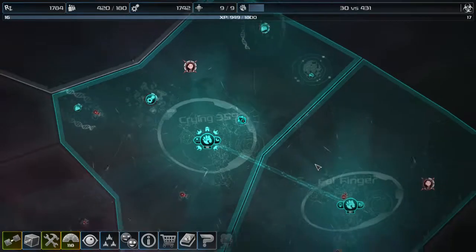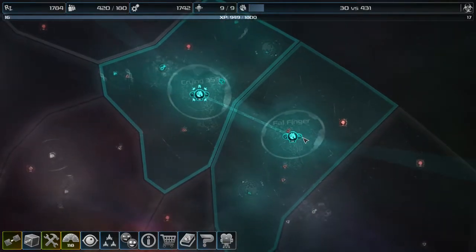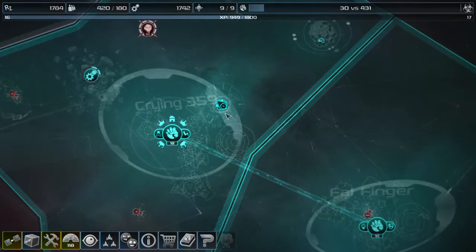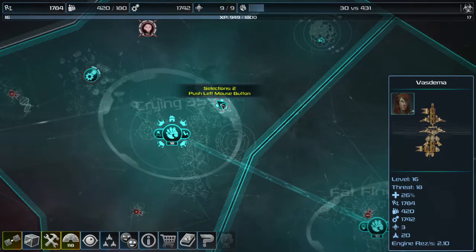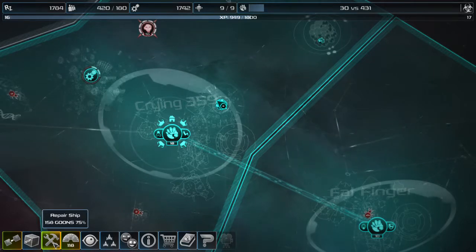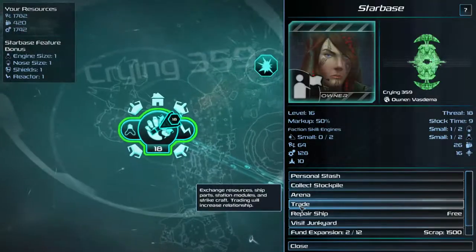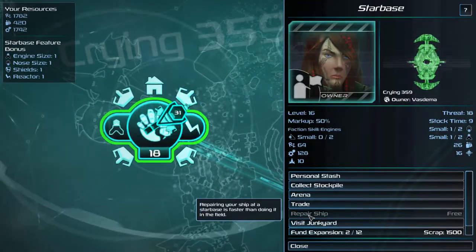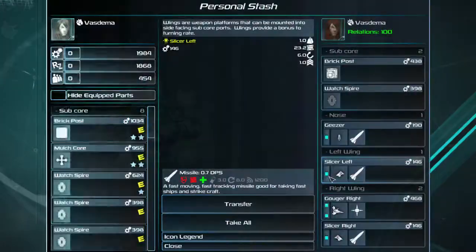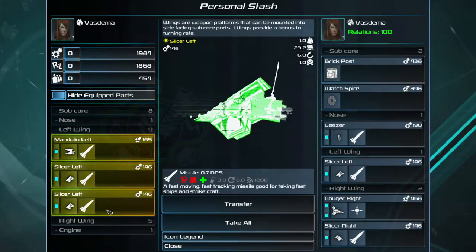Last time around, we took over another territory, Fat Finger, and we did a bit of recruiting so that we had somebody to run the territory. This time, we've got to do a little bit of housekeeping. First up, I'm yet again damaged — holy fuckamoly, I am very damaged — so first things first, we're going to run down to my personal starbase, repair my ship, and see if there's anything to pick up or drop off. Okay, plenty of stuff to drop off.